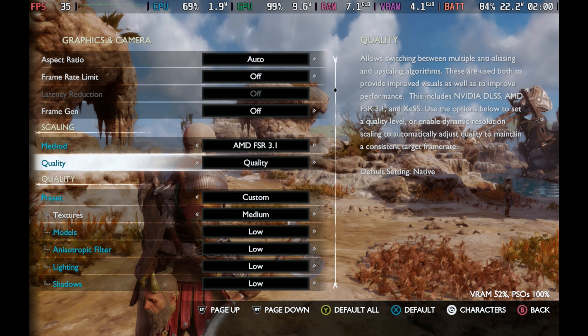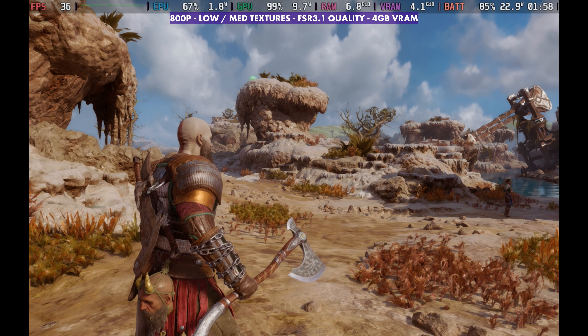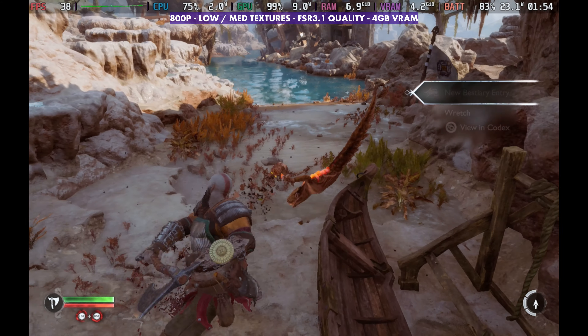Luckily we don't really need it. If you want more performance with FSR 3.1, we have quality which I'll be using. Balanced will gain about 2 FPS, up to 37 just sitting here. Performance takes us up another 3 to 40 — so 5 total added from quality — and then ultra performance at 45, the biggest leap. But of course that comes with blurred visual quality on ultra performance versus quality mode. For me, five hours in, this is working out just fine with the 4 gigs of VRAM on the Steam Deck.